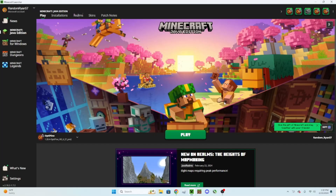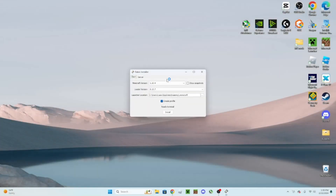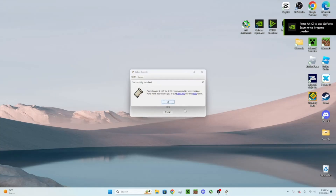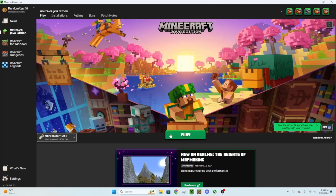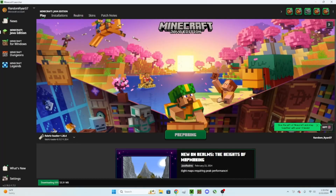Now it's time to actually install these mods. I'm going to be using the official Minecraft launcher for this, but this should work for other launchers as well. First, you're going to want to install Fabric — just open it, select what version of Minecraft you want, and then press install. After that is finished installing, play it for the first time, then you can just close it right after.